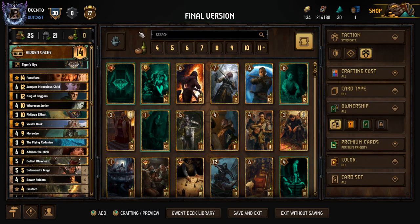Good morning and welcome back to the channel. Today we're going to be taking a look at a Hidden Cache Passiflora deck that I made for patch 10.3. This one combines a few different things: it has the poison package, it has tributes, and of course Passiflora with blind eyes. We'll go through the deck list so you understand why I put it together the way I did, and then we'll go through the strategy so you understand how to play it.